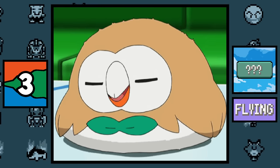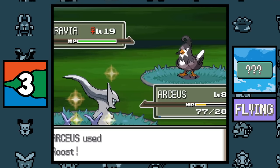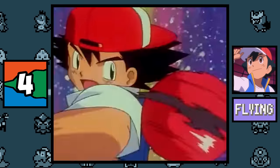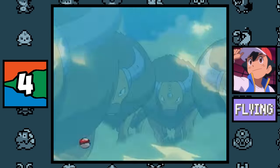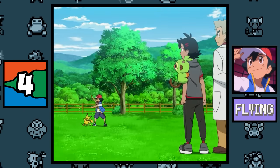Originally the Flying type was known as the Bird type, and in the original games you can encounter a MissingNo. that still has the Bird typing. Before Generation 5, if a pure Flying type Pokémon used the move Roost, it would become the question mark type — essentially the Bird type. The only Pokémon that could do this is Arceus holding a Sky Plate if it knew Roost.